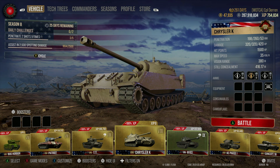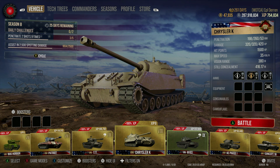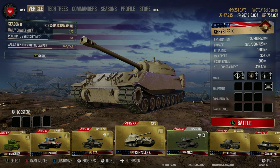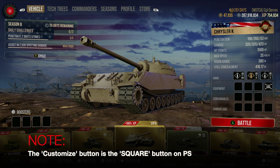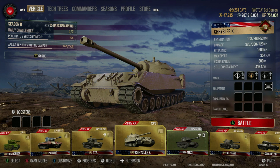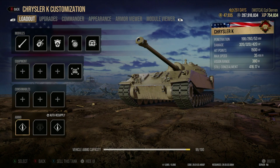To equip your vehicle, hit the Customize button. On Xbox, for my default control scheme, that's the X button — though I'm not sure if it changes based on control scheme, and I don't know what it is on PlayStation. For simplicity, just look for the option name and check the bottom left-hand corner of the screen to see which button to press.